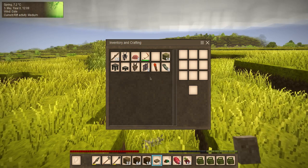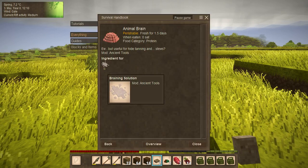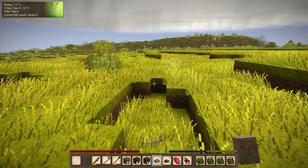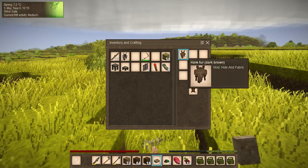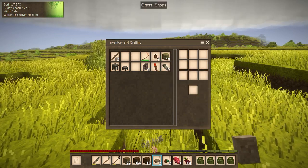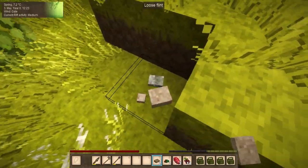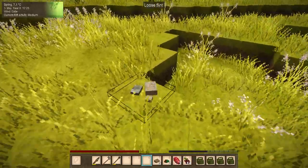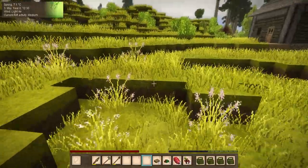I want to make some room in my inventory. These are the brains we got from the rabbits - used for tanning. I see these can be turned into hides. I'm right clicking rocks instead of breaking them because we can find worms under rocks and sticks.